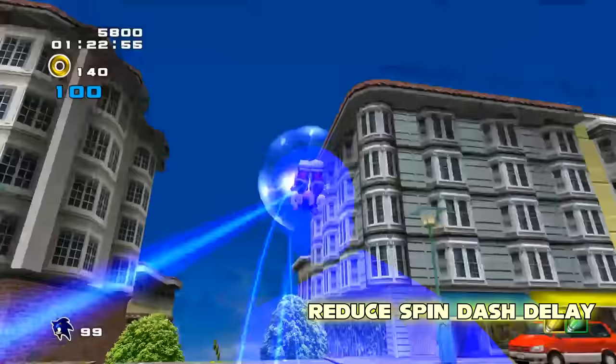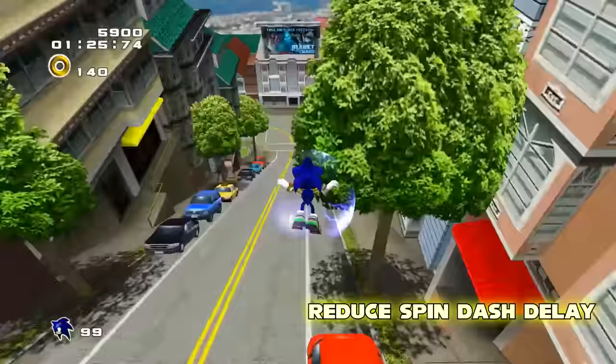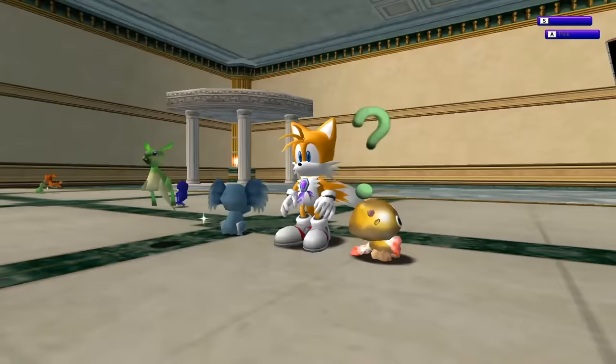The last option you can't go without is the reduced spin dash delay, which greatly reduces the time needed holding the action button before charging the spin dash, meaning less downtime and faster chaining of maneuvers to cross areas.